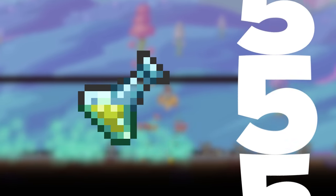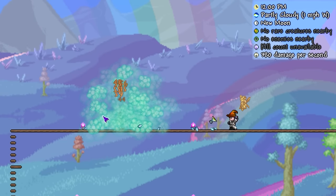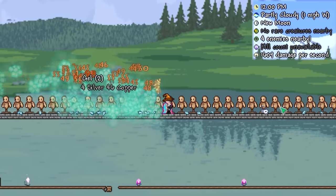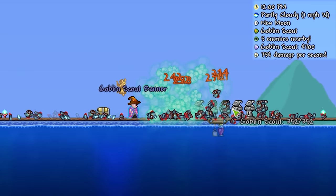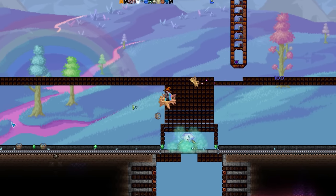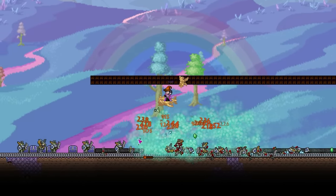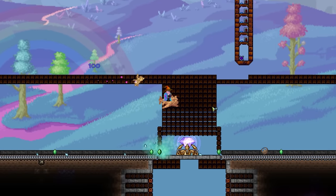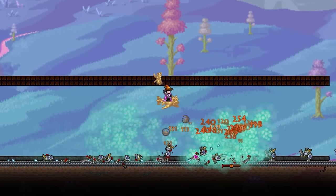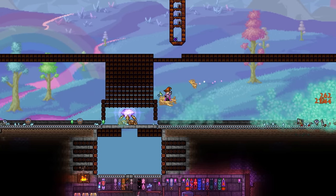And finally, we're looking at the Toxic Flask, dropped by Doctor Man Fly during a Solar Eclipse. This is truly a one-of-a-kind weapon that received an overhaul in the 1.4.4 update. It acts like a trap, leaving a toxic cloud of gas wherever the flask is thrown. This cloud works similarly to the Inferno Fork, dealing a majority of its damage long after being fired. This makes it fantastic in the Old One's Army, as waves of enemies constantly walk in one direction. The only major downsides are its absurdly high mana cost and one of the most annoying sound effects in all of Terraria. Overall it's a fun, unique weapon that has its uses, but I wouldn't recommend running it as your main weapon.